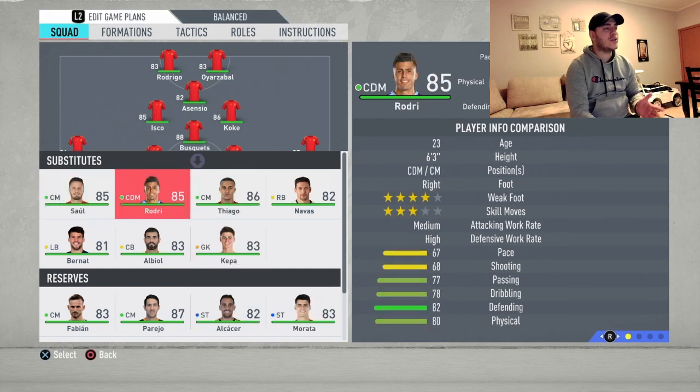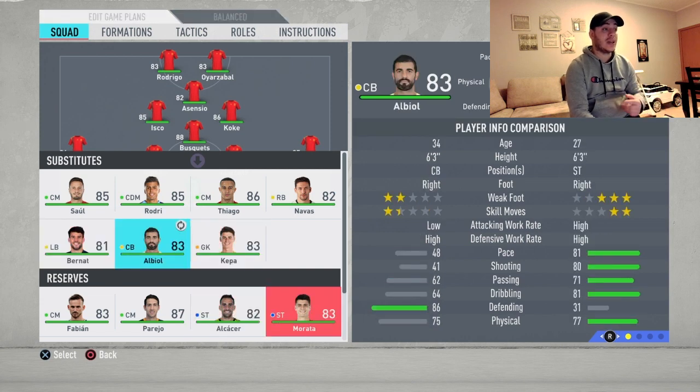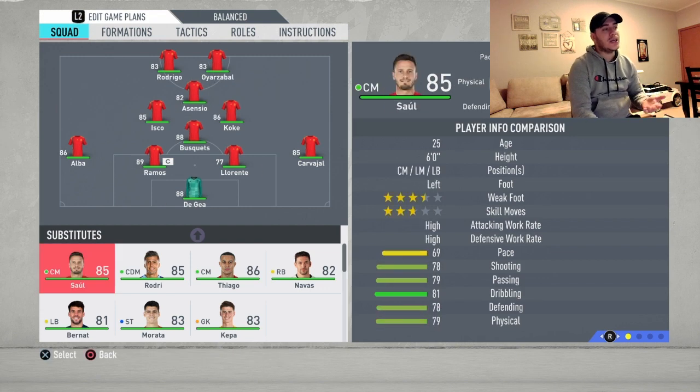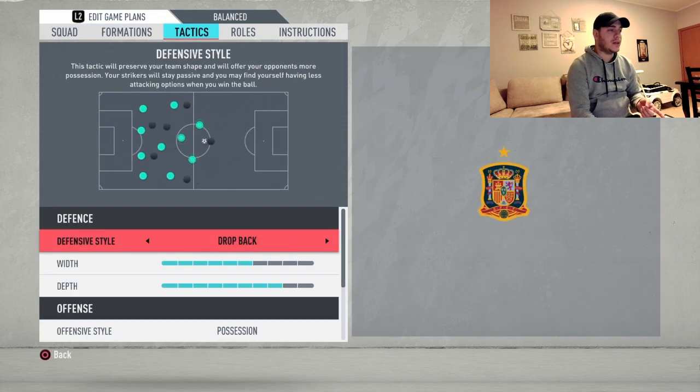For subs: Navas for Koke after minute 65-70 — he's gonna give you a lot of pace on the midfield. Maybe Saul or Thiago for Isco depending on how the game goes — your choice. And maybe Morata to substitute one of the two strikers, preferably Oriol Zabal, but it may not be necessary.